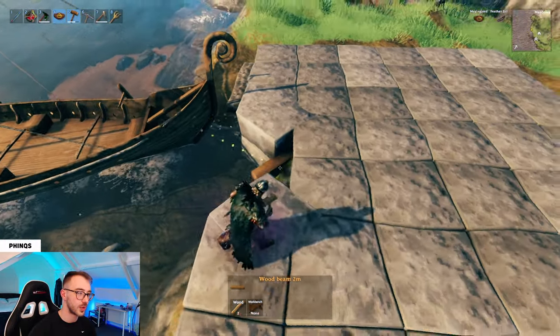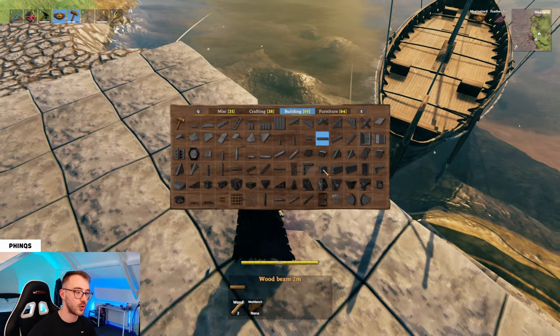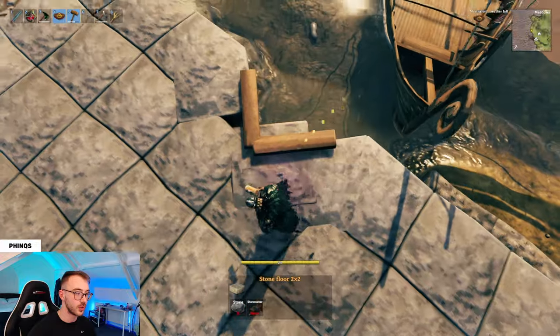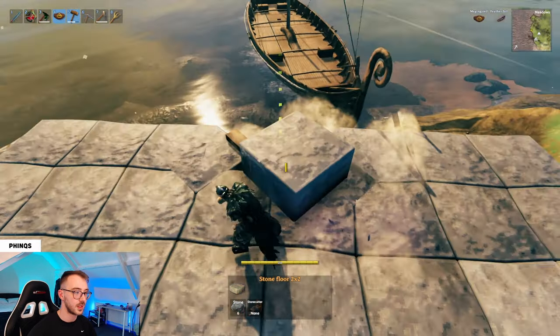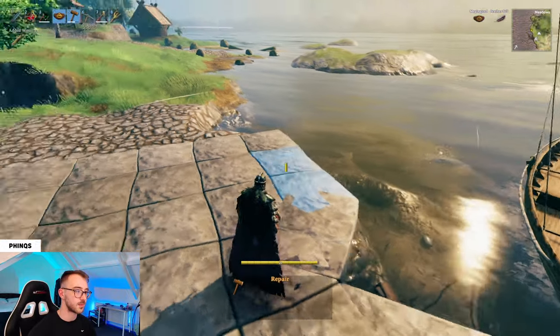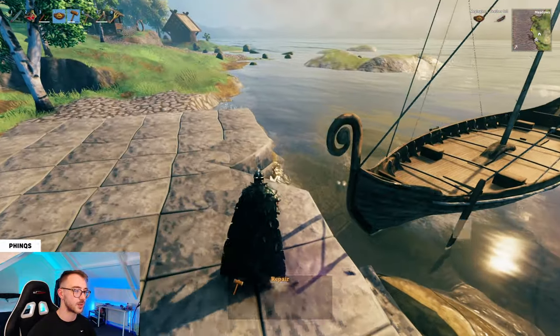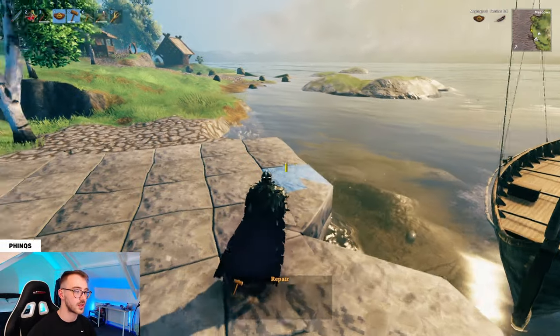Once you've made the V shape, go ahead and use the wood beam two meters — this is just going to allow you to lock in the second stone floor. Snap onto the beam on both sides and then you can get rid of the wood beams. You want to build this as close to the water as you can, so this top line needs to be as close to the water as possible because that's where the dock is going to extend from.